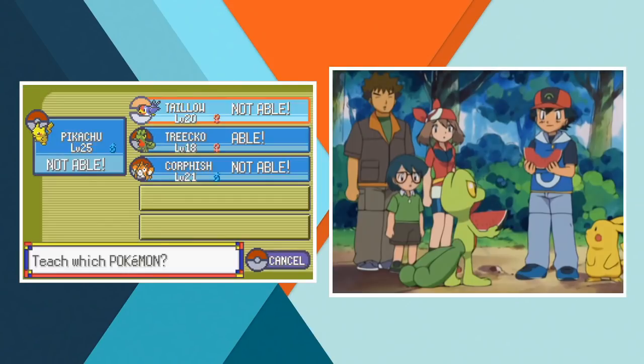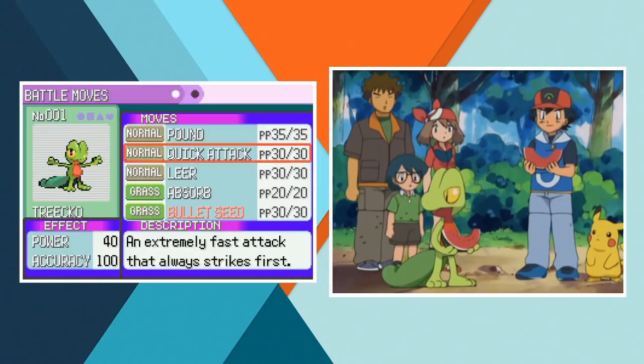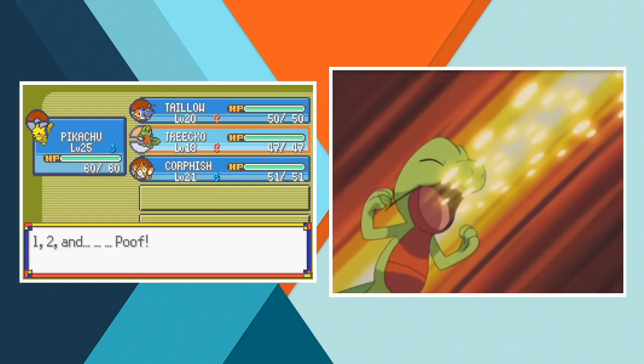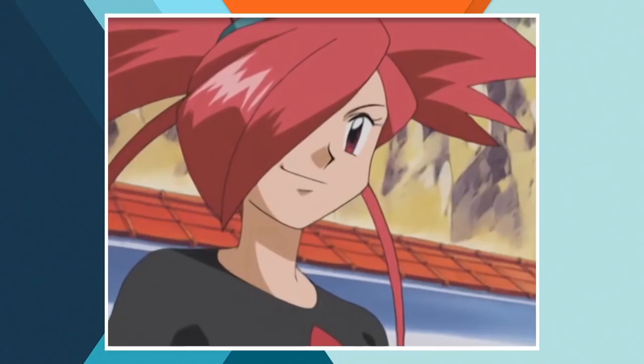After earning his third badge, Ash finally decides that Treecko needs to learn a grass type move and teaches her Bullet Seed. Now maybe she'll be a bit more useful — although Bullet Seed's pretty terrible so maybe not. Some more stuff happens but it's not very interesting so let's jump forward to Lavaridge Town and Gym Battle number 4. We're really burning through these.